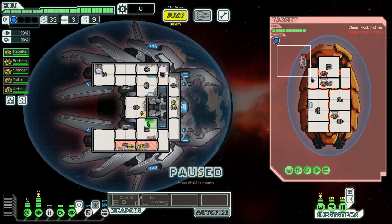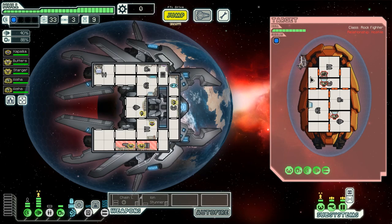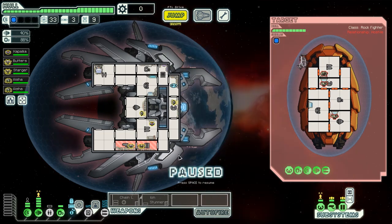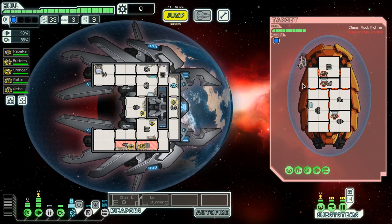You just saw the Flak animate, which means we can cloak now. This is the best time to cloak — we're cloaking as early as possible. Speeding it up, we'll see that the Flak is going to fire before our cloak is ready, but our cloak is almost ready. Because we started the cloak as early as possible, we can dodge three or possibly four volleys in this manner.